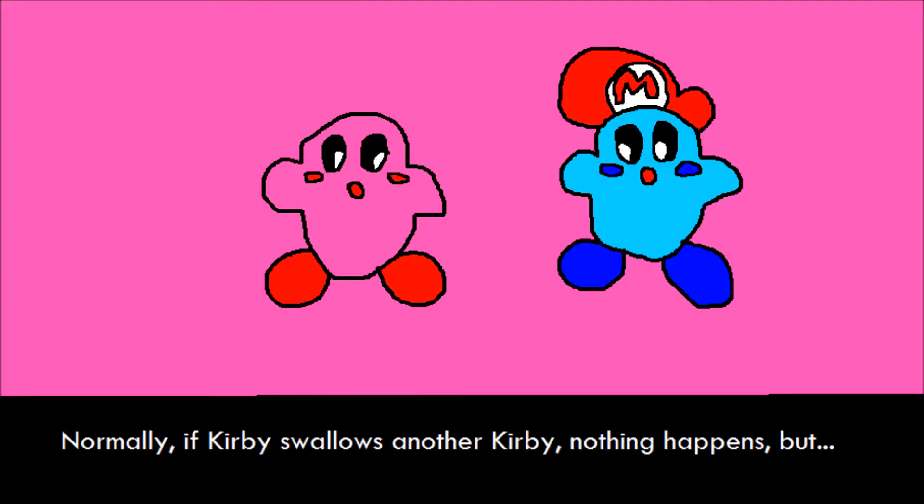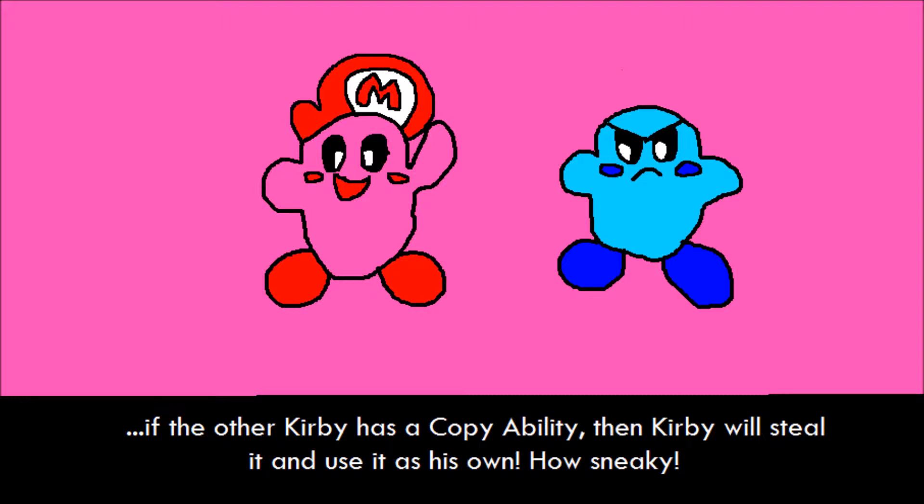Normally, if Kirby swallows another Kirby, nothing happens. But if the other Kirby has a copy ability, then Kirby will steal it and use it as his own. How sneaky.